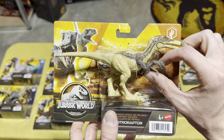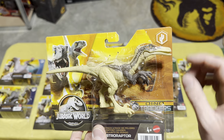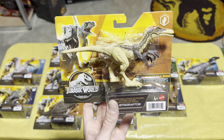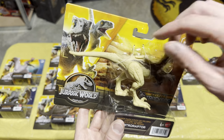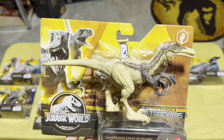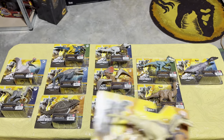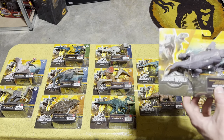Next up we have the Ostroraptor — kind of like a velociraptor but with some things on its elbows and a longer snout, which is pretty cool. I like how the Dino Trackers line had a lot of unique dinosaurs. And of course the scan code for everyone — add that one to your Jurassic World Facts app.